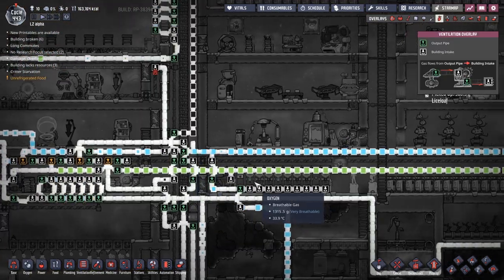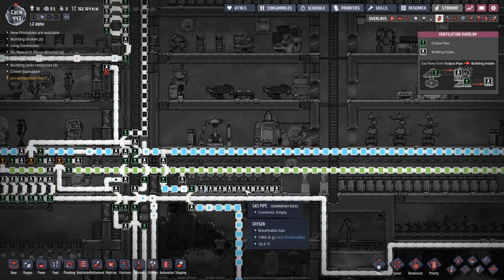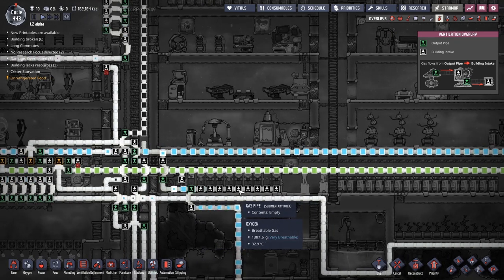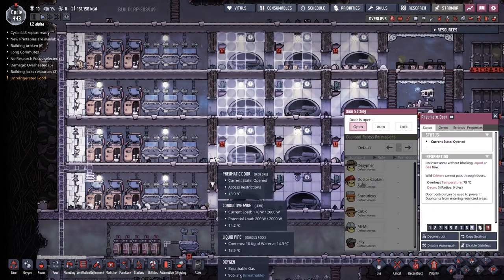After I got rid of that vent, you can see we're getting a lot more oxygen coming down and into this system. So hopefully that's going to work out well for us in there. Keep those duplicates moving outside, because getting them outside is definitely part and parcel of having a healthy lifestyle, right? Okay, here is a problem — access restrictions.